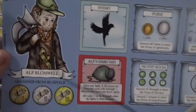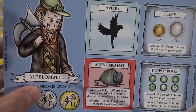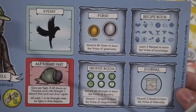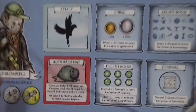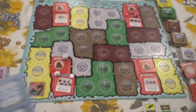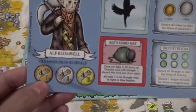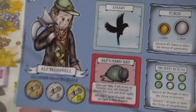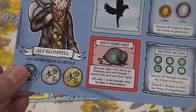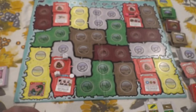I've picked my pauper here, which is Alf Blomwell, who is a gas miner from Blue Veil. All the boards are the same with the exception of the starting equipment. Alf starts with a hard hat that gives him a bonus if he's in a mine or in a fight. And down here, this is where you track your virtues — when you learn your first virtue you cover up number one, two, three. Yay for you, you are the winner.